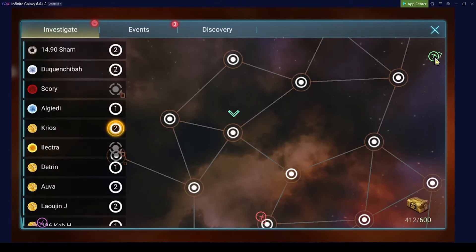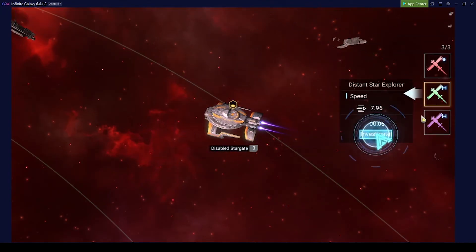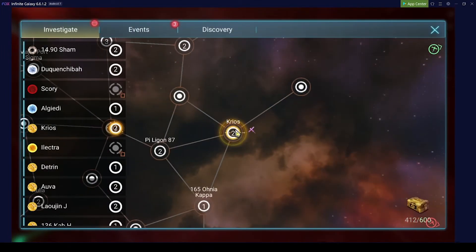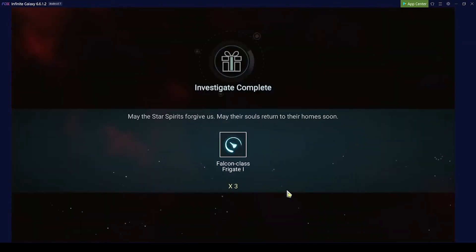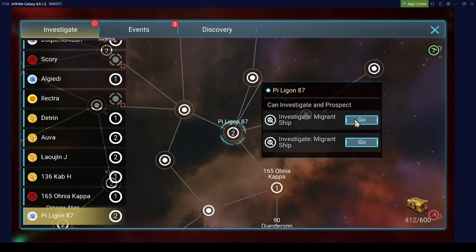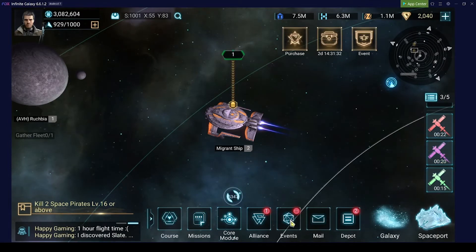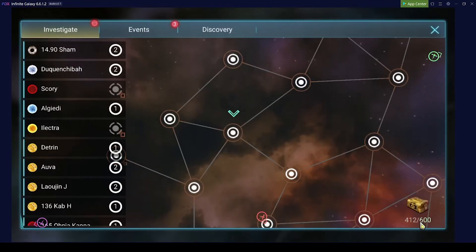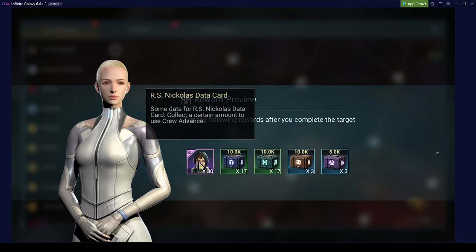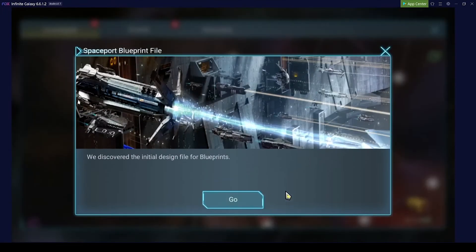I continue like this the whole time, finishing the tasks in one system. If you only want to do certain events because of the rewards, that's fine. I usually click through all of them because if you do a lot of these events you get chests on the bottom, which have really nice rewards — especially data cards to upgrade your crew members and quite a few additional resources.